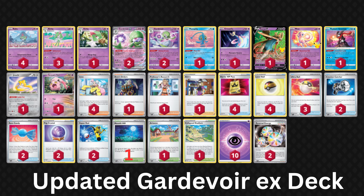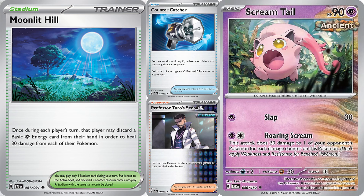Aside from Moonlit Hill, the deck is practically identical to what it was back in August. Just add Jirachi, Screamtail, 2 Counter Catcher, and that Moonlit Hill and you're good to go. You could also include Professor Turo's Scenario, as that allows you to put a Pokémon back into your hand, preventing any late-game Boss's Orders trap situations. Turning the free version of Gardevoir from August into a Paldean Fates build costs like 500 credits, and Gardevoir is definitely still a top deck right now.